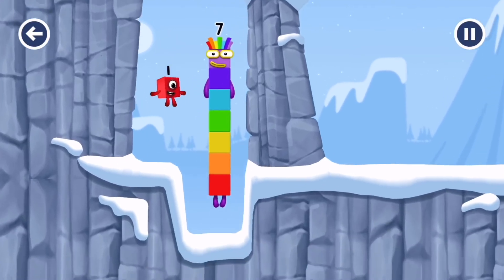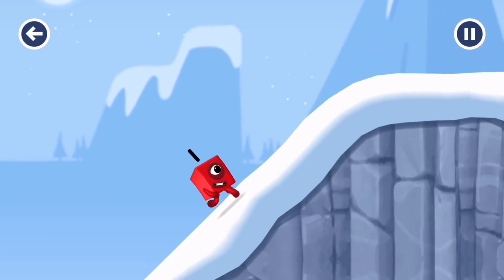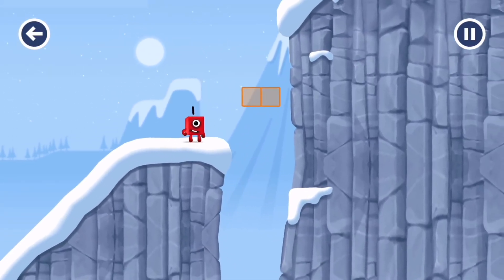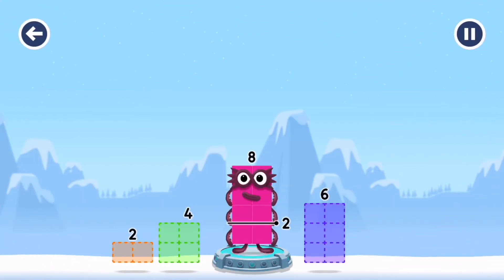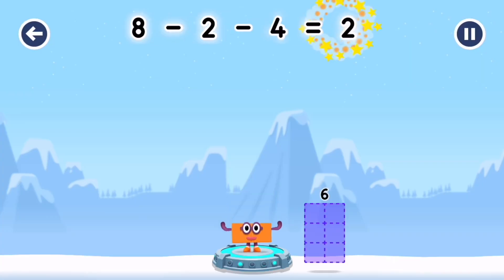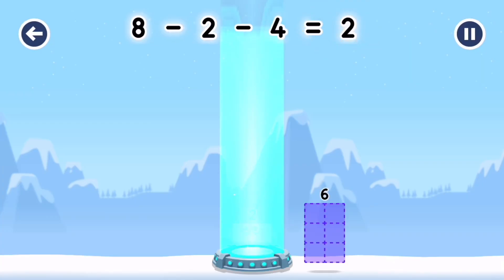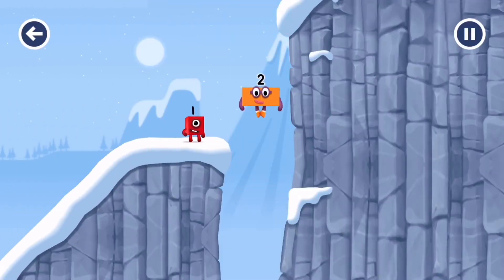I am seven. Take number blocks away from eight to leave two. Two. Two. Four. You solved it! Eight minus two minus four equals two.